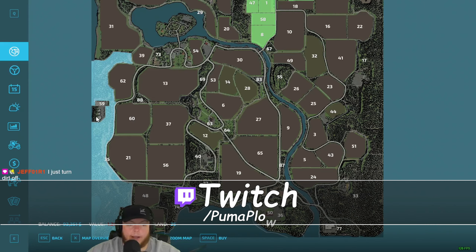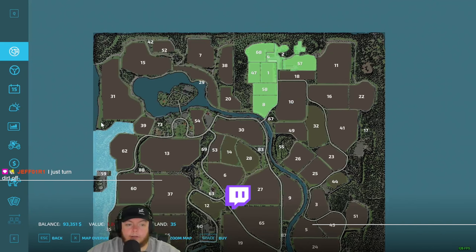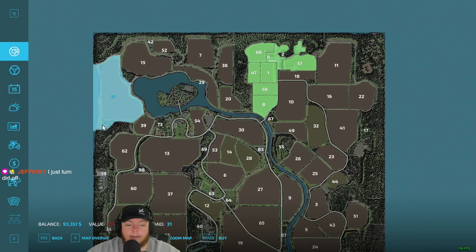Here's a biogas plant - or an actual biogas plant - so yeah, holy moly. Donut shop! That's crazy. You know what's funny Jeff, I actually turned the dirt up to fast on the server side - you can turn dirt like fast or slow, I turned it to fast.